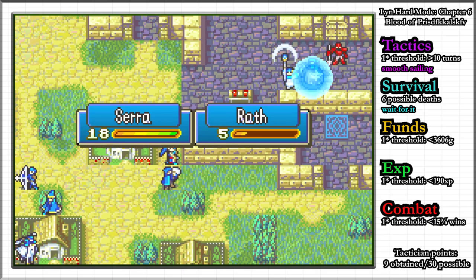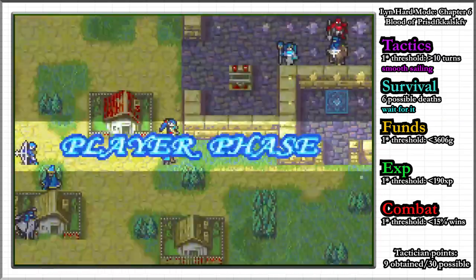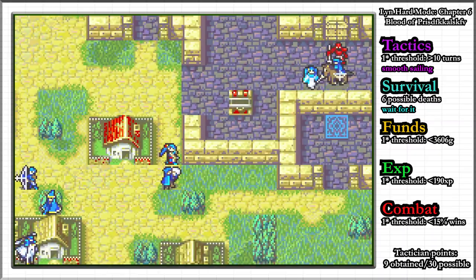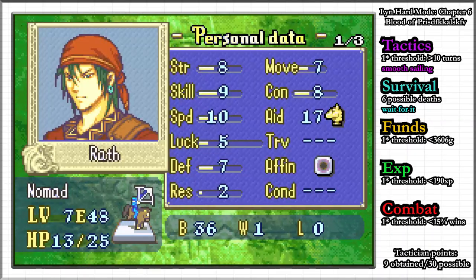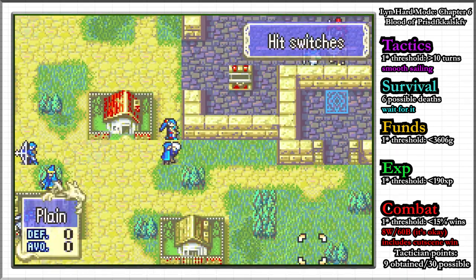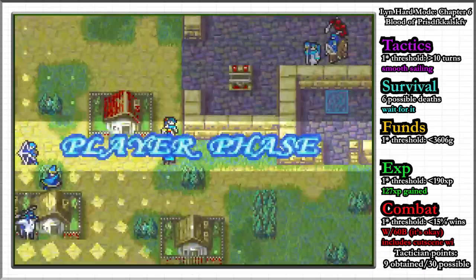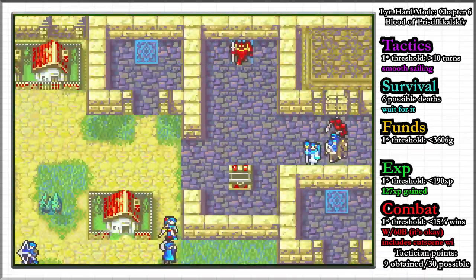I use Cera's heal staff to heal him several times to get to the required threshold. For experience, the 1 star limit is very low at 190 XP. I get all of the kills with Lyn, which is 0, while Wrath gains 72 XP from his mandatory win and the additional battles he participates in. And lastly, Cera gains 55 XP from healing Wrath 5 times, for a total of 127 XP, which is satisfactory.